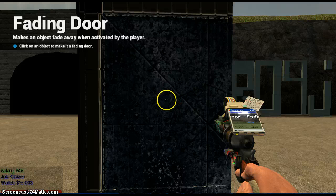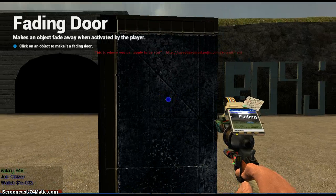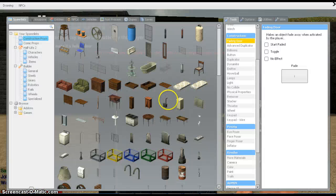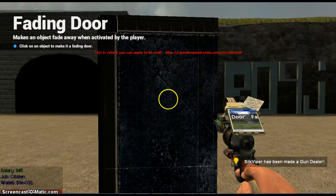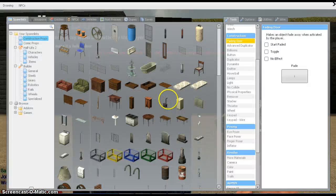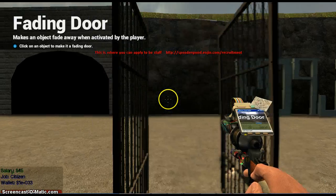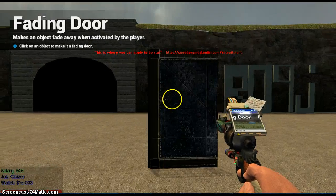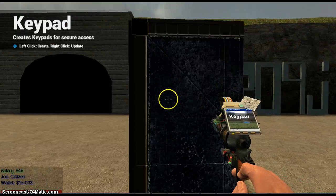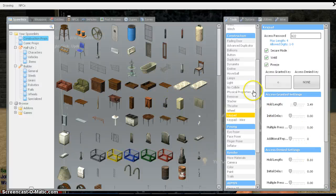I'll show you the default speed — you could use a normal thruster, but I feel like the wire thruster is better. Here's the normal speed, and then with the wire thrusters it kind of pushes a bit better.